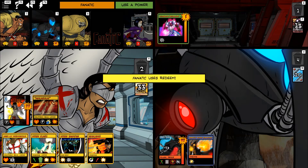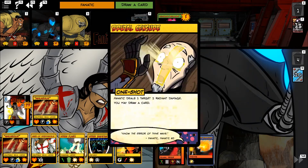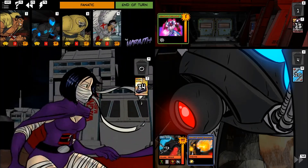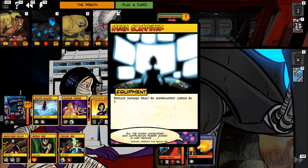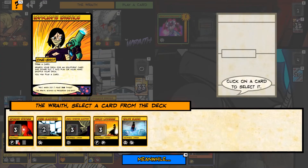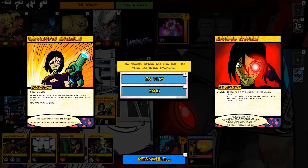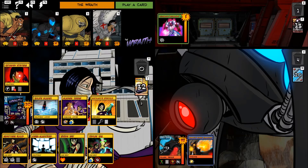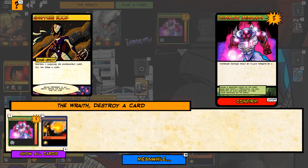Fanatic regains an HP and draws a card — another Absolution. Now we go Impromptu Invention: draw a card, then choose an equipment card from the deck to put into play. I'm going to choose the Infrared Eyepiece, because as we saw at the beginning of the game, Omnitron has those do-a-ton-of-damage, destroy-people's-stuff cards. I don't care for them, and I'm going to make sure we mitigate that as much as possible.